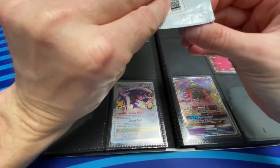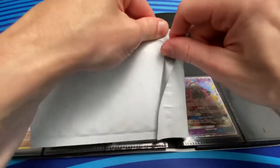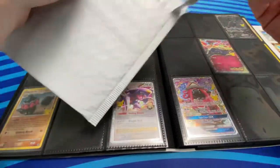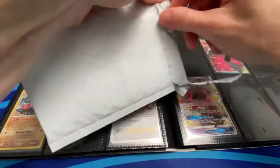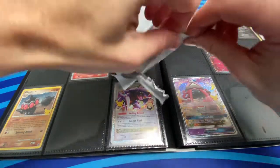So Luxray comes after Claydol, which is right here, and right before Garchomp. This is nice with Garchomp, actually. My kids have pulled most of the things that I had to buy. I've been the only one who's pulled the shiny mirror — I already got mine.